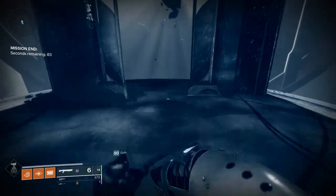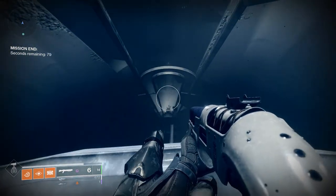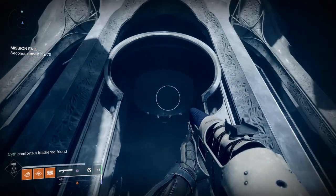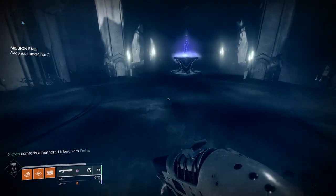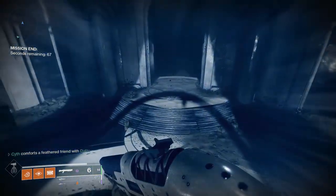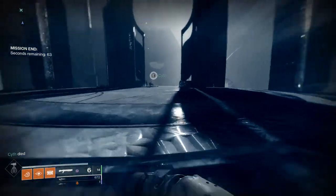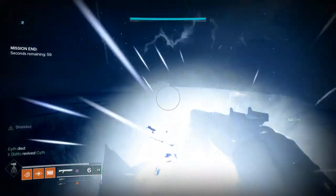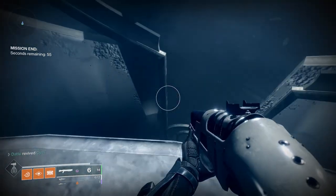Now let's cover chests and lore collectibles. You should come prepared with Tincture of Queen's Foil as some of these collectibles require you to be ascendant. I know the location of 6 chests, 2 of them being big chests, and 3 lore collectibles as of the making of this video. Any updates will be in the description. Taken Eggs will be in another video as they encompass the entire Dreaming City and require a specific exotic in order to kill them.